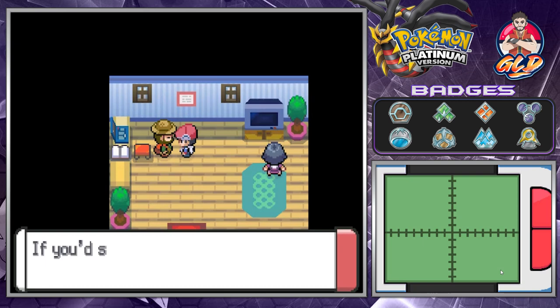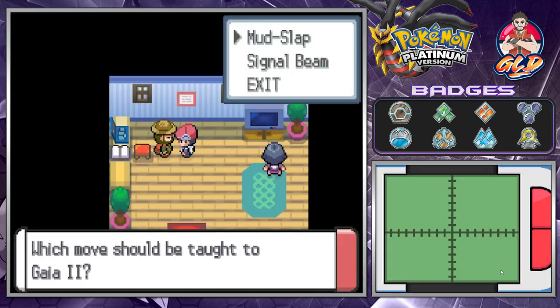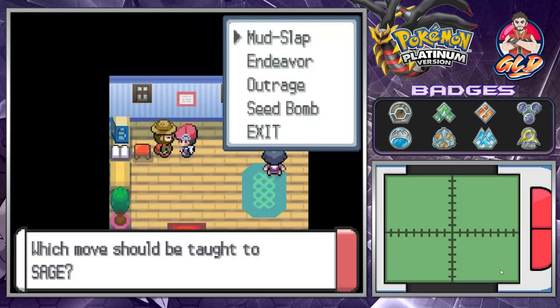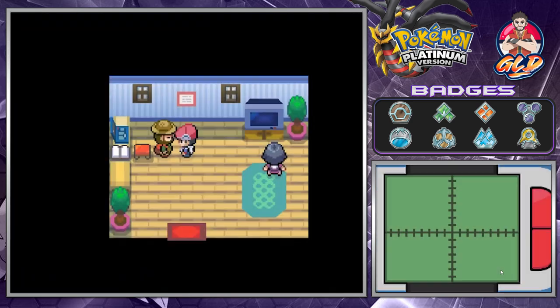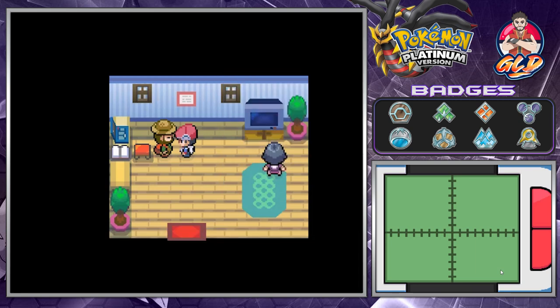This place is special because you can battle-rematch the gym leaders here. There's a Move Tutor: if you share your shards with him he can teach some moves. Let's see what Gaia can learn — Mud Slap or Signal Beam. Sage can learn Mud Slap, Endeavor, Outrage, and Seed Bomb. And Toothless can learn Mud Slap, Iron Head, Aqua Tail, Outrage. Some pretty awesome moves we can use.